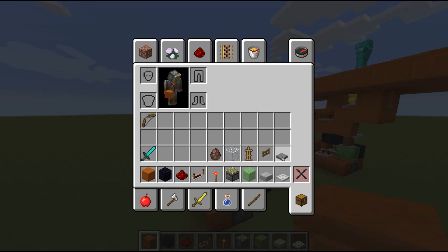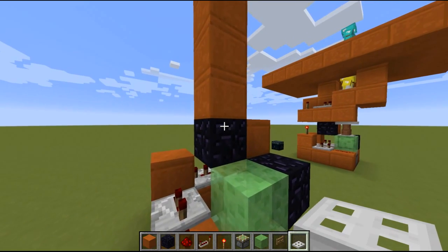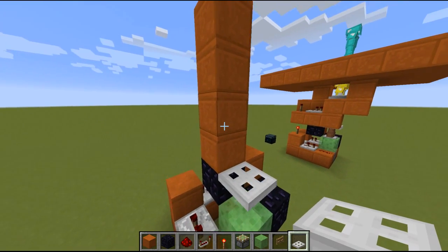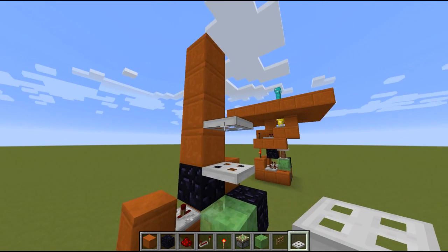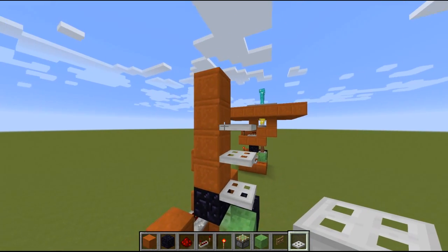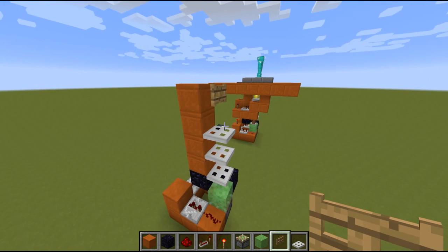Next up we want to take fence gates and trapdoors. We want to take trapdoors first and place a trapdoor on the top side of the obsidian block down here. Then we want to skip one block, and then on the lower side of this block we place a second trapdoor - not on the upper side but on the lower side of this block. One block higher we place a trapdoor on the lower side of the block again. And way up here we place a fence gate on top of this trapdoor.